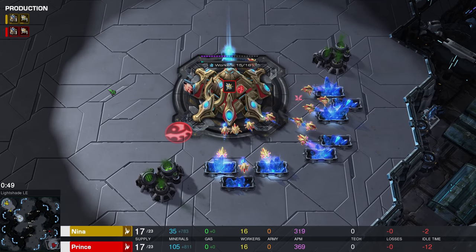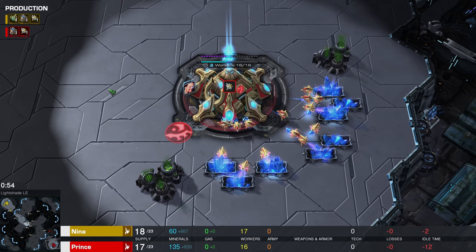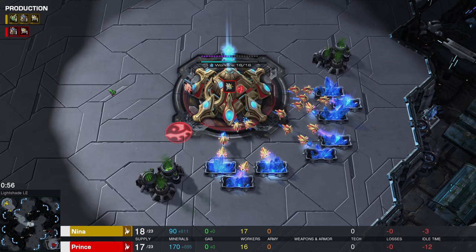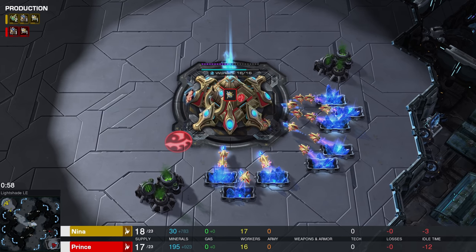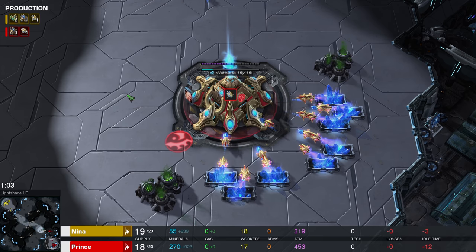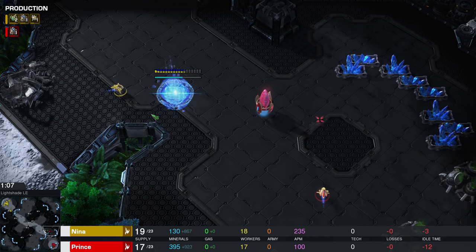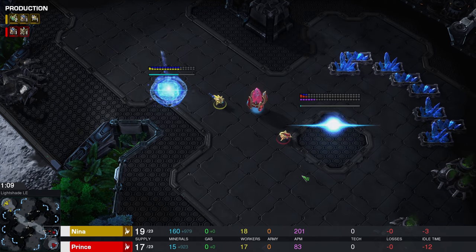In case you're wondering how good either of these two players is, they're basically just below the upper echelons of StarCraft II. To put it in perspective, currently Prince is sitting at number 6 on the Grandmaster League ladder on the North American server, and Nina is currently sitting at 8th position on that same ladder — so the number 6 going up against the number 8 on the NA ladder.